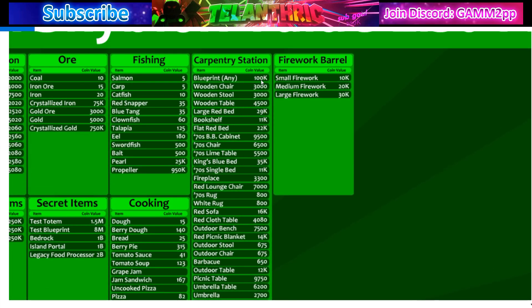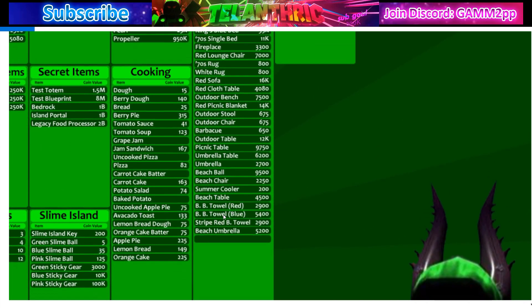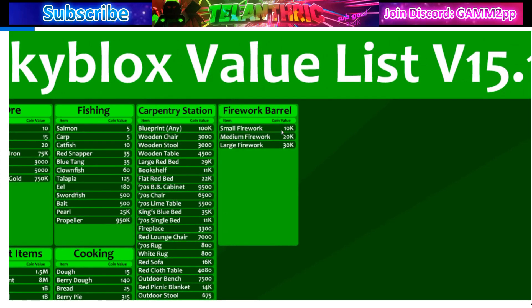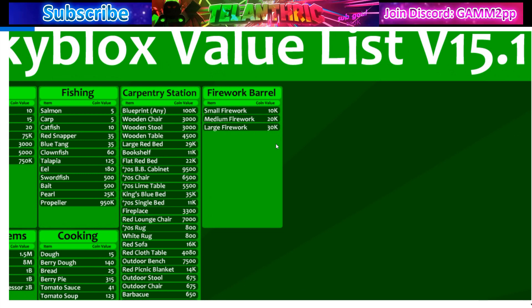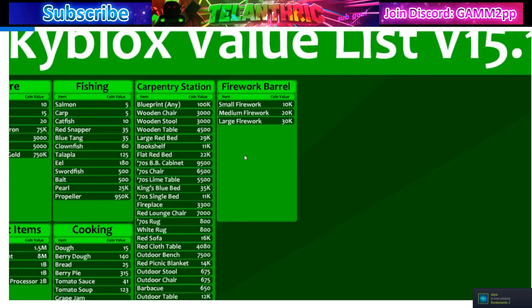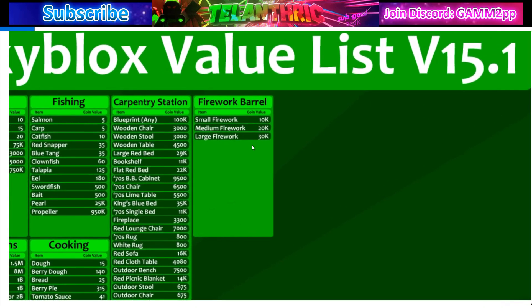Any blueprint is worth 100k unless it's the test blueprint which is 8 million. I have one blank space in the carpentry section because I'm missing one blueprint — I think it's one of the striped towel blueprints, since I have both bacon towel blueprints but I'm missing a striped one. For fireworks from the firework barrel: 10k, 20k, and 30k. Yesterday I saw people buying for over a million, others for just a thousand, so these prices are the most reasonable average, but firework barrel values are definitely going to change soon.